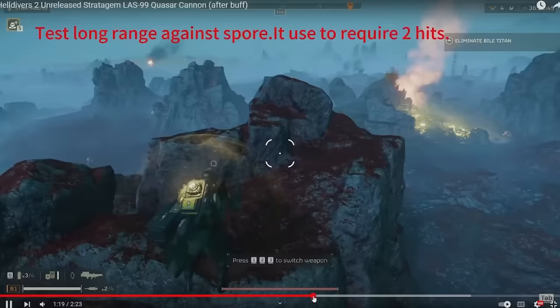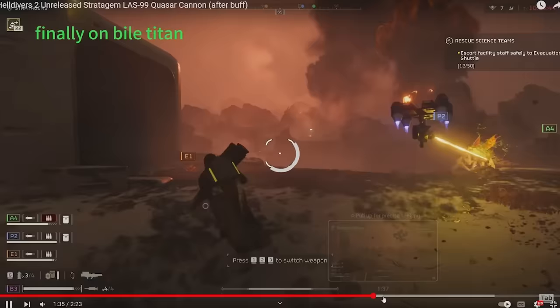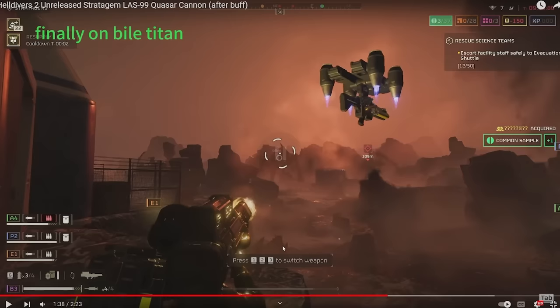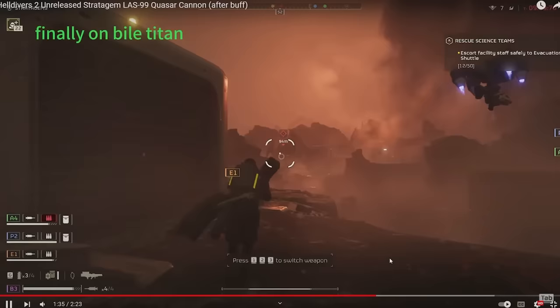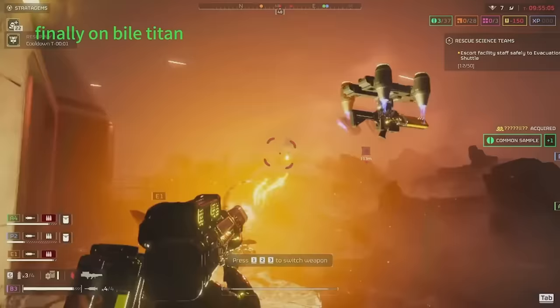They're testing long range against spore launchers — it apparently requires two hits. The spores are basically the flying nests or the ones that make the clouds. For anyone still not aware, the quasar cannon is a laser rocket launcher that you have to charge up and it does a ton of damage. Now they're testing it against a bile titan to see if it can one-shot it.